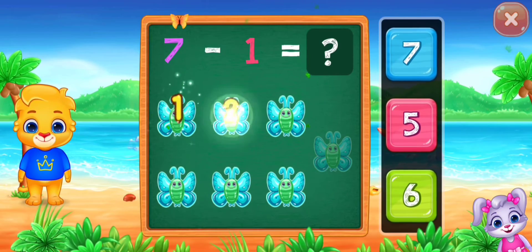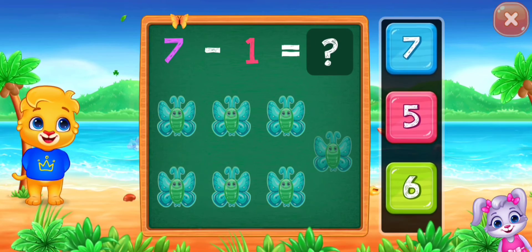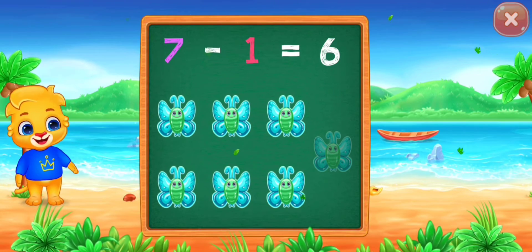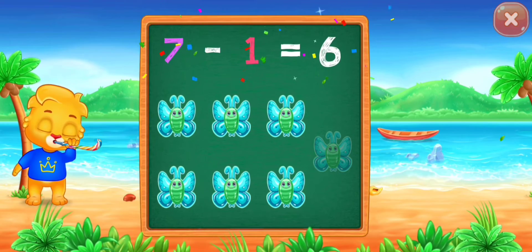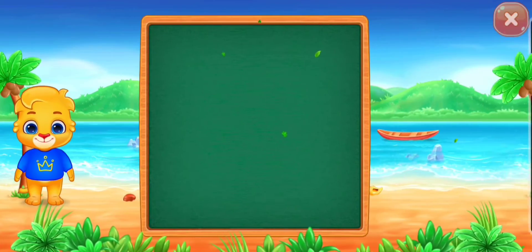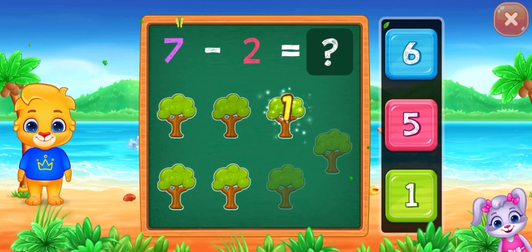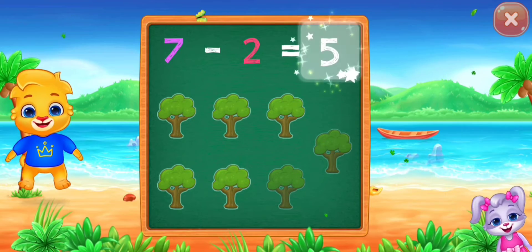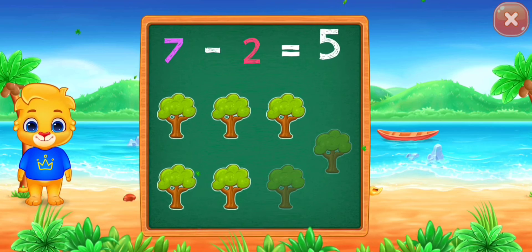1, 2, 3, 4, 5, 6. Six, woohoo! 1, 2, 3, 4, 5. Woohoo! Hooray! Seven minus two equals five.